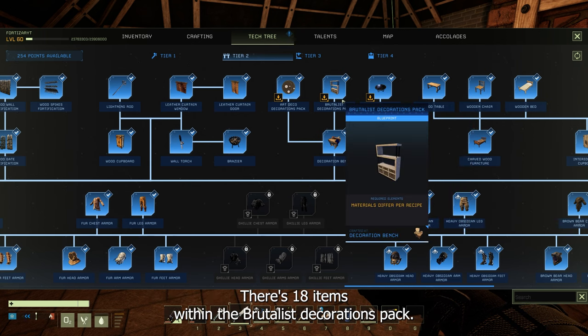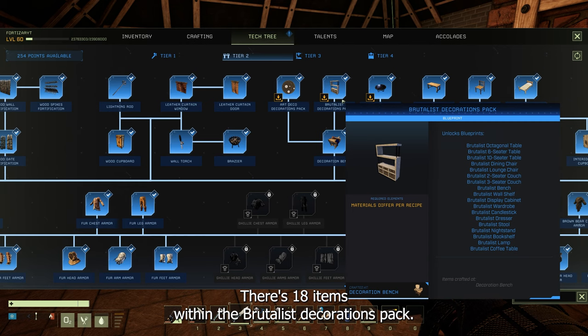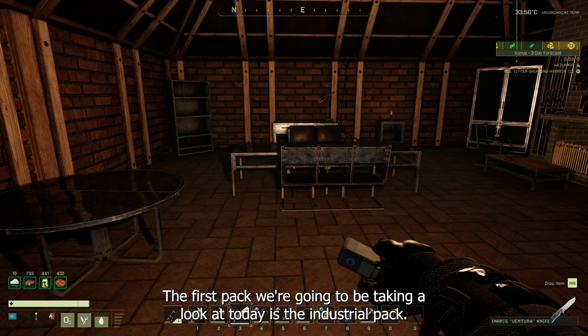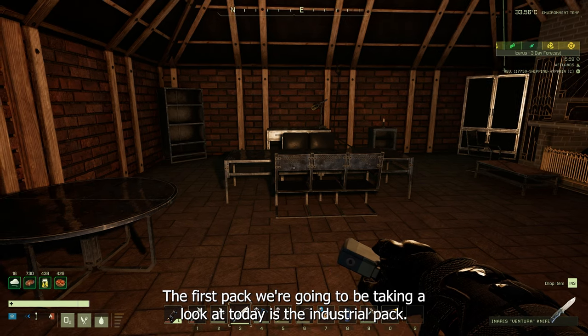There are 18 items within the Brutalist decorations pack and also 18 within the Industrial decorations pack. The first pack we're going to look at today is the Industrialist pack.